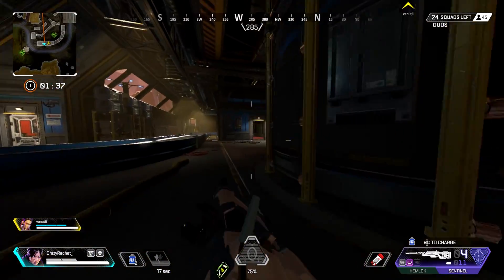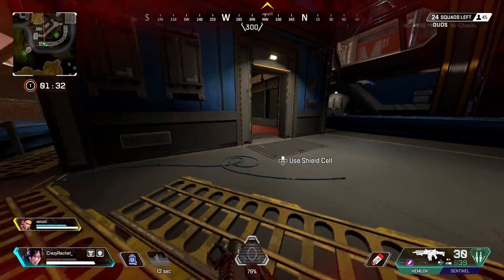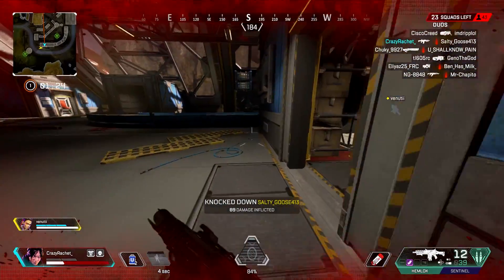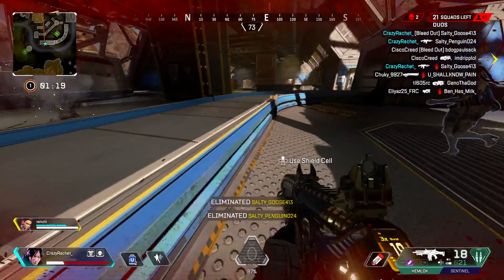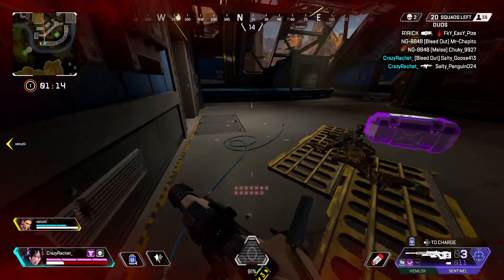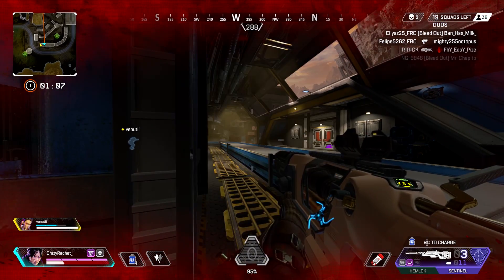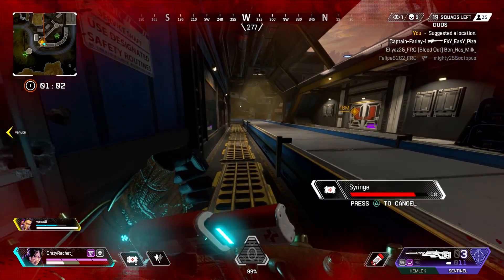I'm not gonna lie y'all, if you want the 4K damage badge, use the Sentinel. There's been an insane amount of buffs to the Sentinel — from making the reload chamber faster to damage on it, to it receiving a disruptor round where if you pop a shield cell into it, it basically takes off all their shield in one shot — no matter if it's a toe shot, a knee shot, a headshot, whatever shot, it's gonna take all their shields off. I almost dropped 4K damage with this gun without even using it in the first half of the game — I only used it in the second half.